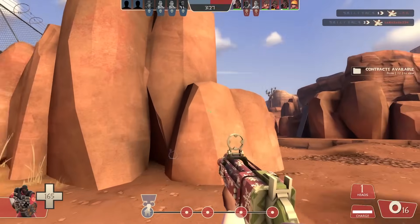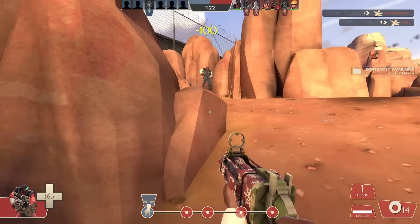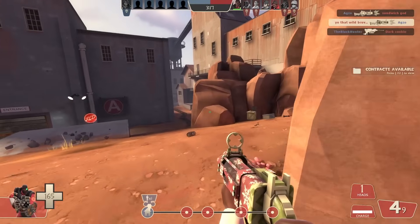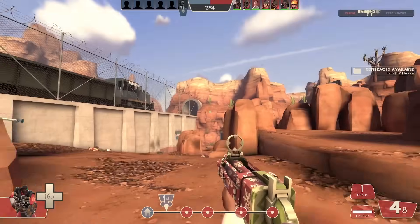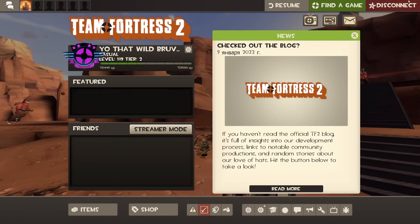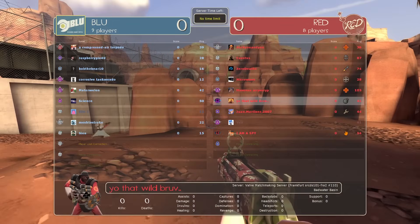How many times is he gonna try the same thing? Well, at least he got an engineer. He's about to jump again — this time I'm gonna air shot him, and then I'll leave the server. Jesus! Well, this is a little bit better — 9v9, people are joining.